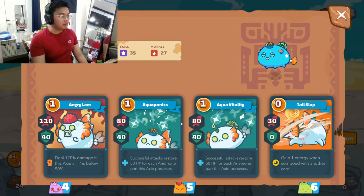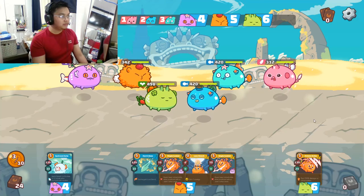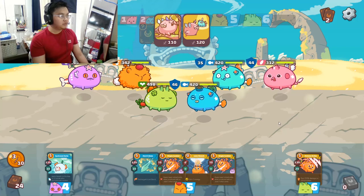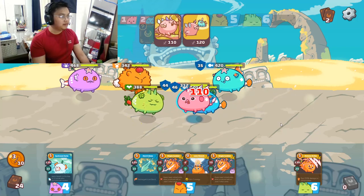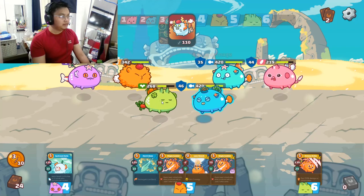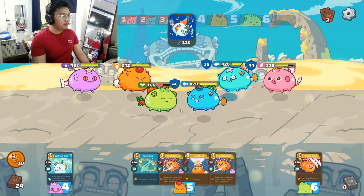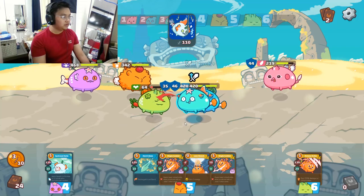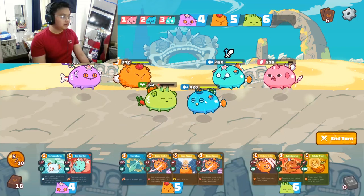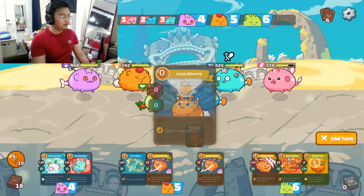We can just end turn since he has double anemone and burst him the following round. He's being really aggressive, but I think the plant should be fine. Now we know he has zero energy, so let's try to burst this double anemone tank out of the way.